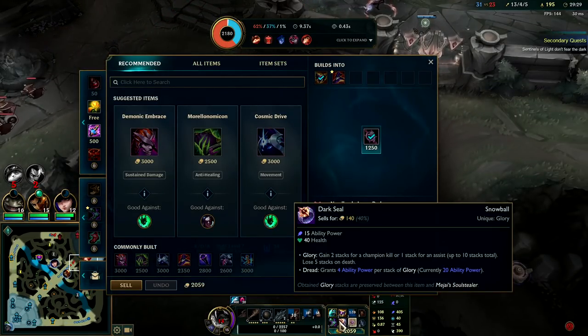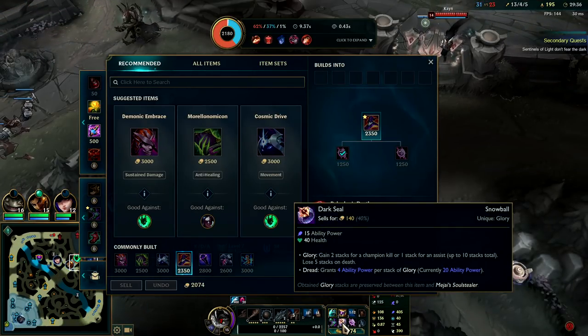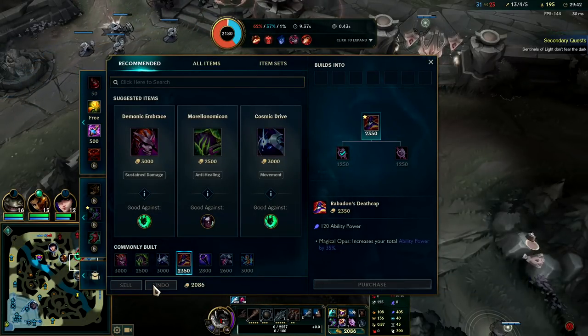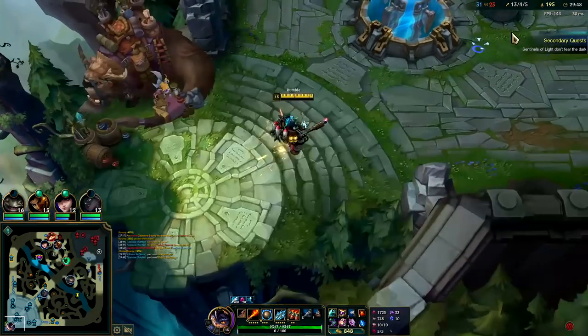Really tempted to sell this Dark Seal. Can't quite afford Rabbadon's even if I do, I don't think. I don't want to wait on base for over 100 gold — that's kind of whack. I'll just grab a Needlessly Large Rod for now and get Rabbadon's later.